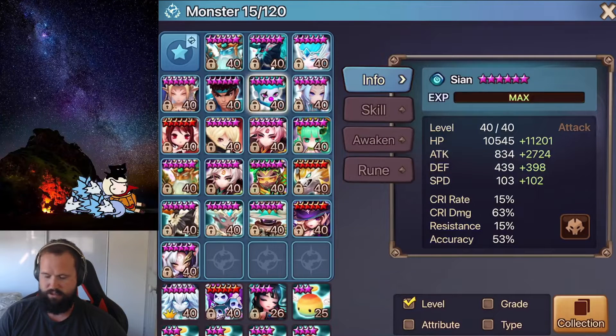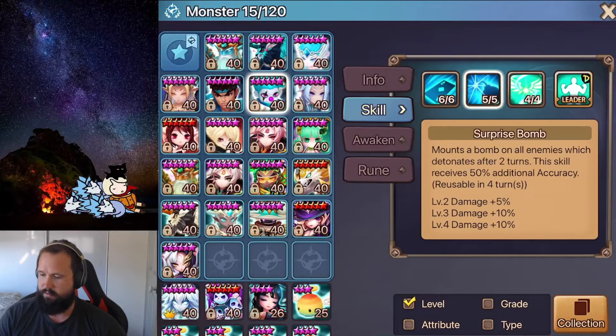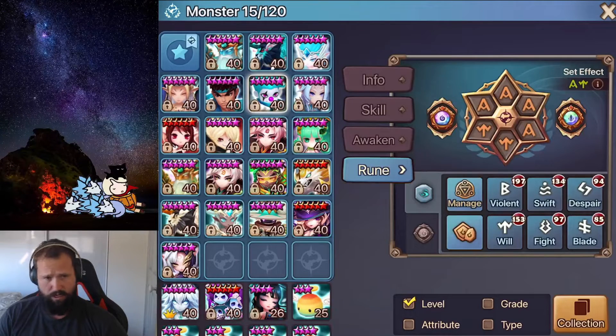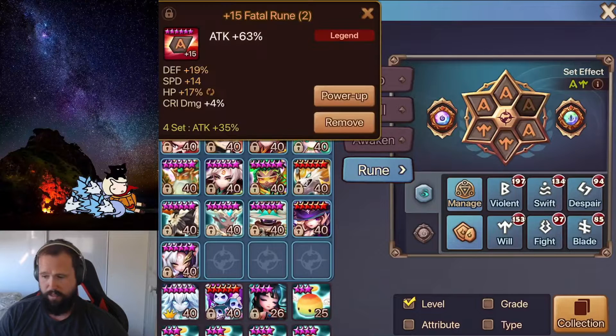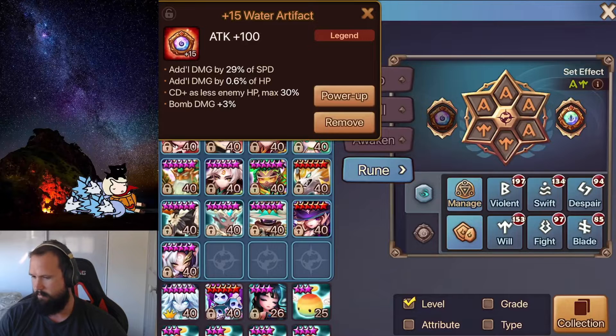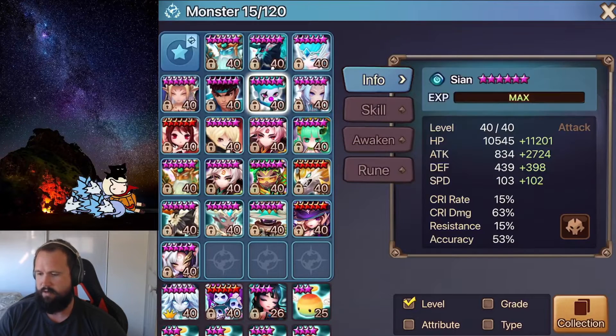The Sion here — just his standard Sion. As much attack as you can possibly get, with enough accuracy. You do get the 50% accuracy bonus with Skill 2 when he puts his bombs on. Fatal's fine; the premium build is the Violent Will build, but that's if you've got god-tier violent runes — otherwise you're better off going for the Fatal set, just stacking as much damage as you can. On an Attack, Attack, Attack build with maybe some extra bomb damage on this side. His artifacts could do a little bit of upgrading. He's a super niche pick in this particular team.